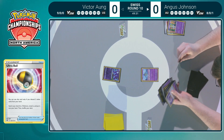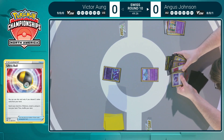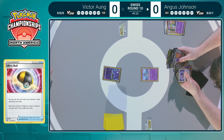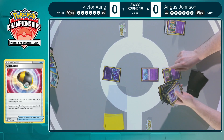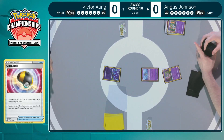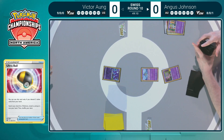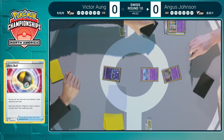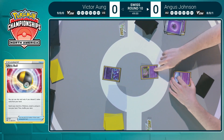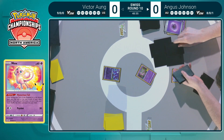You need to get set up so you can get those Gardevoirs in play. Ultra Ball is one of the most impactful cards to get on turn 1 because it's very costly — usually you want it to discard energies and find Gardevoir. Using an Ultra Ball to find a Mew when you have Battle VIP Pass, Fog Crystal, or Level Ball does give Victor information that Angus's hand might not be ideal, so he has to try for that Battle VIP Pass off Mysterious Tail.